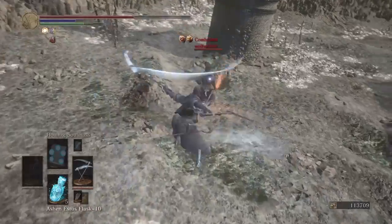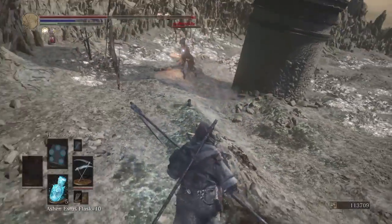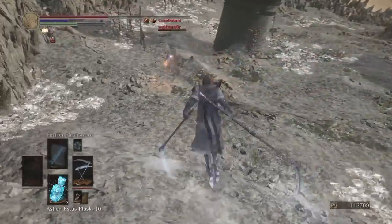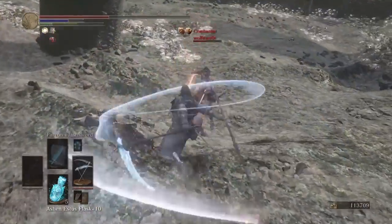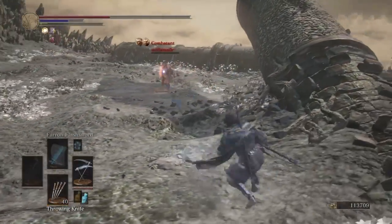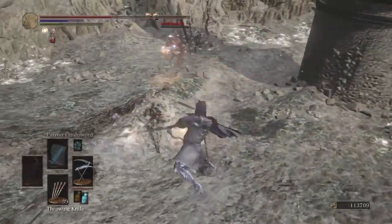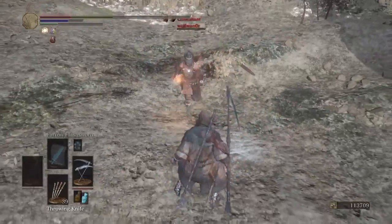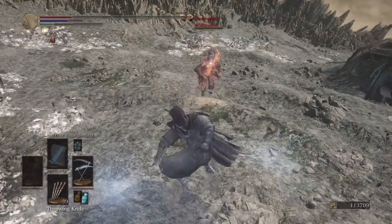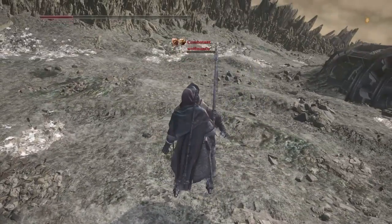For this last one, I was fighting somebody who was getting a few lag spikes, especially early on. When I see somebody with a light weapon and lagging, even if they seem good at spacing and parrying, I get pretty aggressive — especially if I am using a hyper armor weapon like I am here. Because they are going to have a really hard time finding those vulnerable frames between my hyper armor attacks to land their punishes. So I get a little bit aggressive, a little bit sloppy even with the R1 magic trying to lure them in. And a little rude throwing knife was all I needed after so much successful mashing.